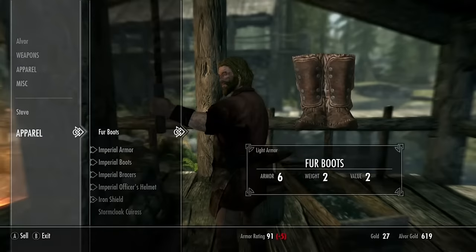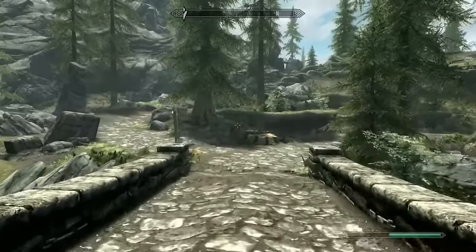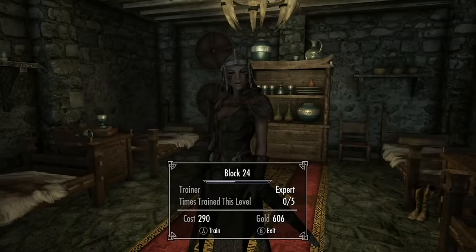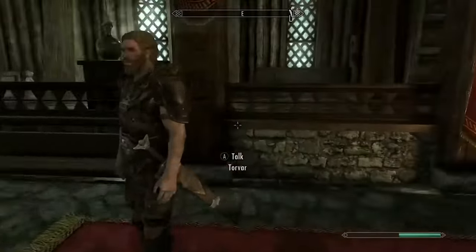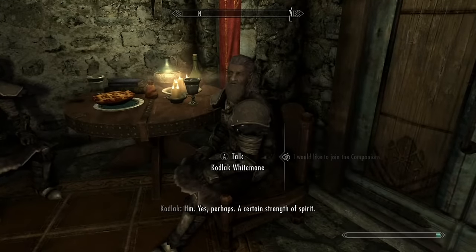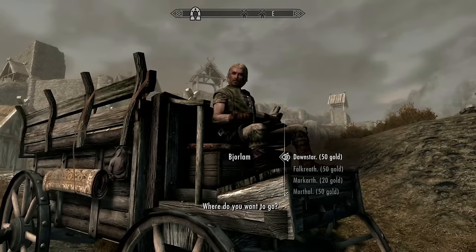I made a quick stop in Riverwood, sold everything I didn't need, then quickly left towards Whiterun. I had a plan to get a lot of block skill quickly using a glitch where if you have a follower who is also a skill trainer, you can pay them for 5 levels of training per level then take the money back from their inventory. However, it turns out the block trainer Stonearme won't actually become a follower until you finish the Companions questline, so that plan was dead. With that I was back to square one but I had one last idea.